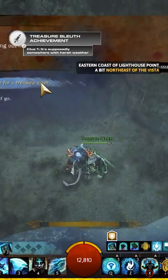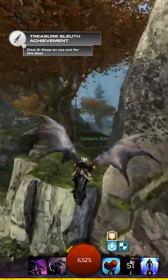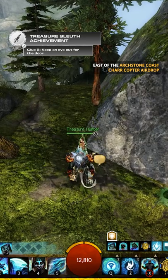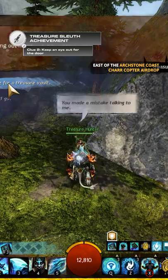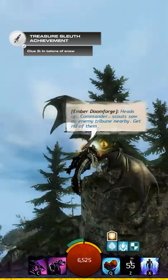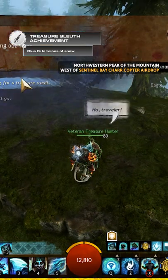Clue two: keep an eye out for the door. Go to the east of the Archstone Coast char copter airdrop to find this treasure hunter, in between a mountainside and a larger tree. Clue three: in talons of snow. Go to the northwestern peak of the mountain west of Sentinel Bay char copter airdrop to find this treasure hunter.